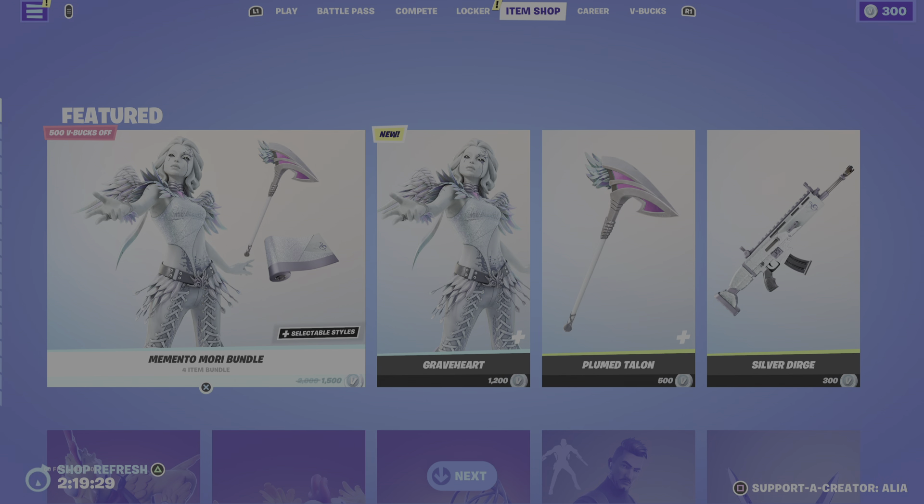Last but not least, we have the Special Offers and Bundles. I apologize for missing last night's item shop — I won't be missing tonight's. Hope you guys enjoyed this video. If you did, smash the like button. Let me know in the comments if you're happy the Memento Mori bundle dropped and whether you're going to grab it. If you're new to the channel, don't forget to subscribe and join Team Let's Catch a Vibe. Switch on bell notifications, and don't forget to use my creator code. Catch you all in 2023, peace!